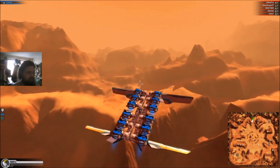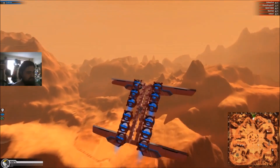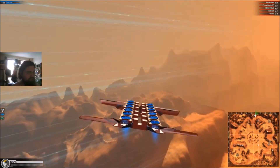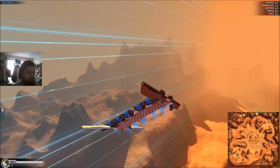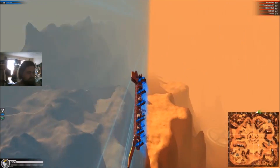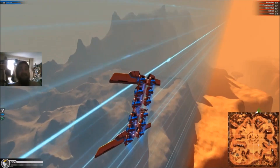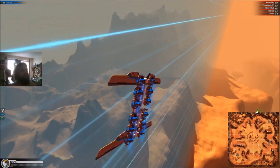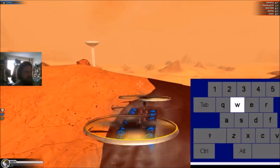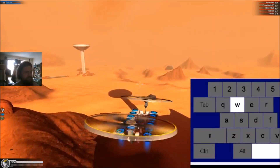And now you might ask yourself: how often do you actually have a craft with hoverblades and wings? Not that often. But I'm just using the wings here to show the bugs so you know what's going on. Look, no harm done. Now we have a look at that with a copter. There are a good amount of helicopter-hoverblade hybrids around.